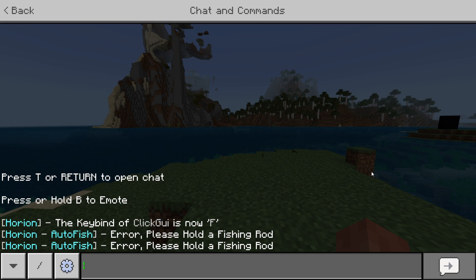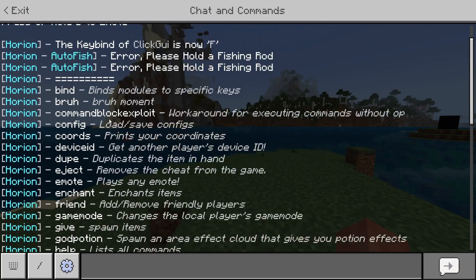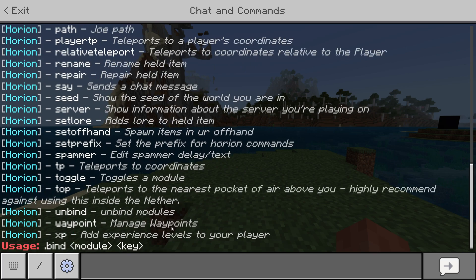Horion also has commands. As you can see, I used one right over here to bind the ClickGUI. To get a list of all the commands, you can simply type .help in chat. This will list every single command the client has, together with a brief description of what they do. If you're not sure how to use a command — for example, the bind command — then you can simply type .bind in chat, and Horion will tell you the exact usage.